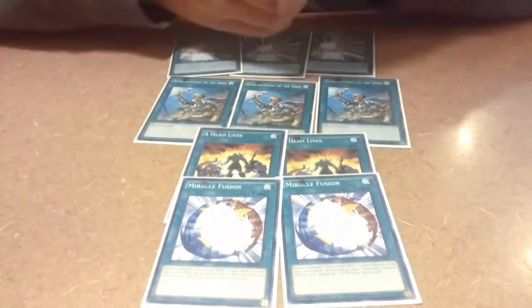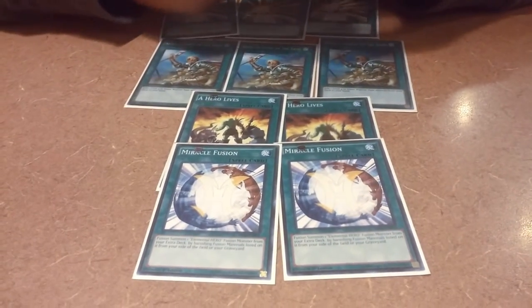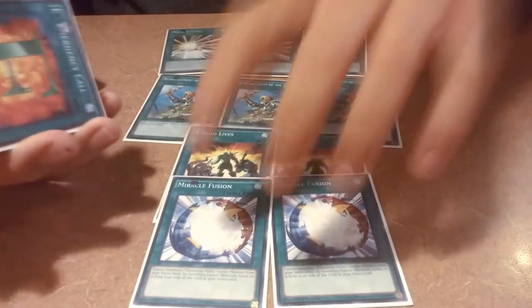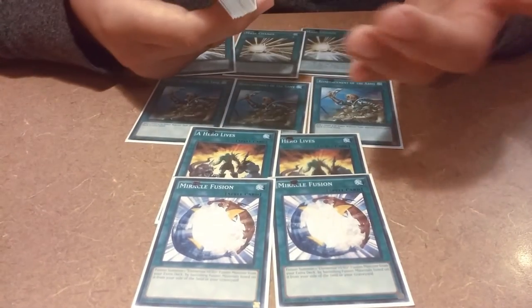Next I got two Miracle Fusion. I was thinking of bumping it up to three but since we only run 10 monsters, two is a good number. You go for game usually — you can go into The Shining, Gaia, or even Mask Change your Masked HEROes into the Contrast HERO. It's a great card, and it's another card you could pitch for Summoner Monk if you can't risk pitching one of the spells.